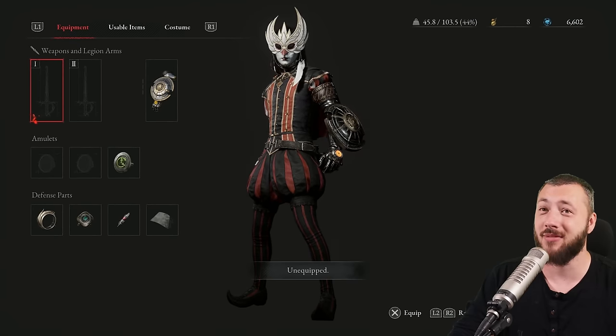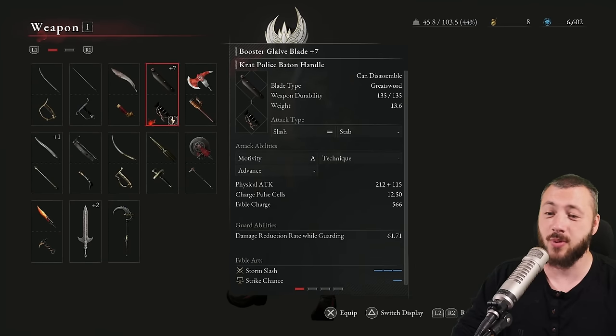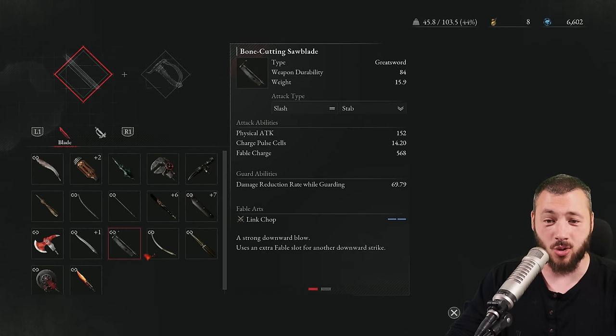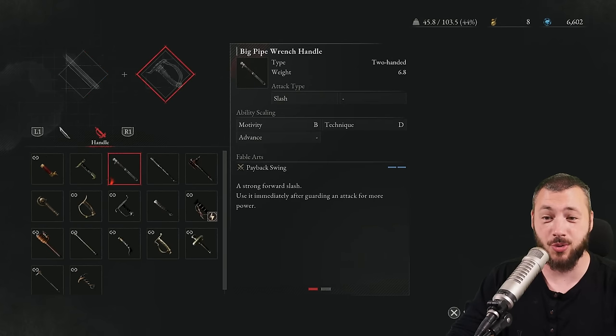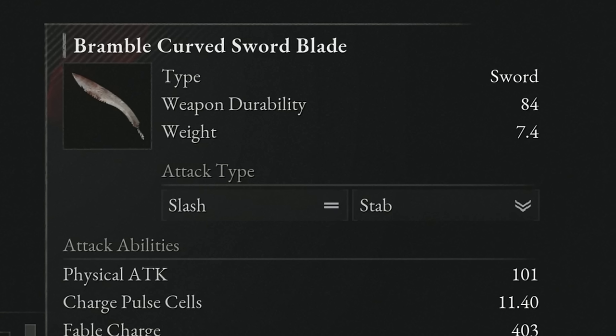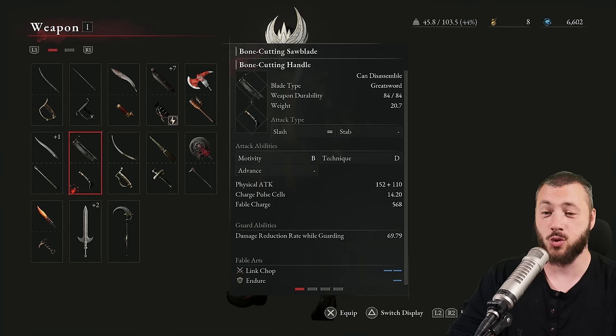As soon as I hit slightly heavy, I start panicking. That's why you need to look at the weight of your weapons. Each blade and handle has its own unique weight. The big pipe wrench handle is 6.8, whereas my tiny police baton is only 2.0. Pair that with a hefty blade and you only have 9 weight instead of 20.7 — the bone cutting saw blade.